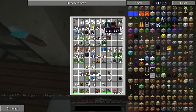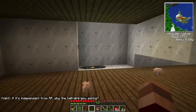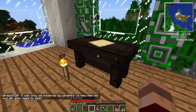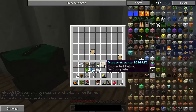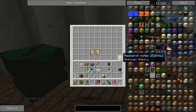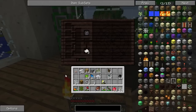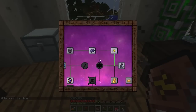Thaumium has magic in it, so let's try these water shards if I haven't already gotten that. I've already forgotten to be quite honest. Enchanted fabric - we'll put that up for now. I already found Thaumium. Let's see if there's anything else that we can do.